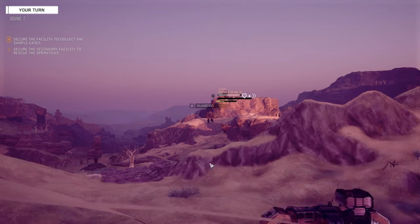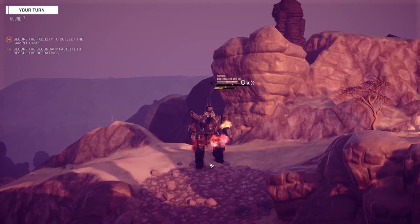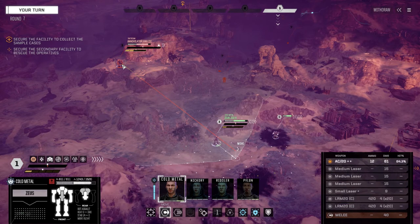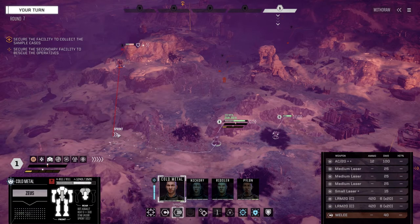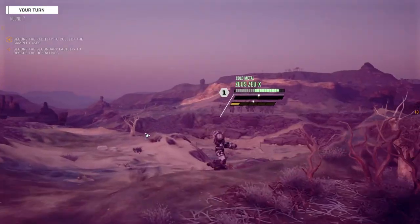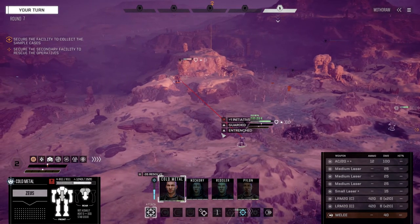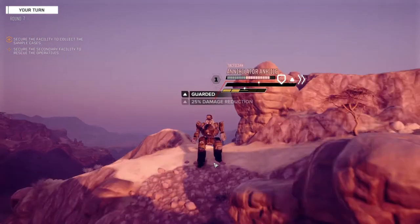Okay, we're going to target this guy. We're going to worry about that 90-ton mech but just not right now. Okay, he's marginally unstable. Out of range for the LRMs — what if we sprint over here? Stay hidden from those other guys. I'm going to Vigilance so we can go ahead of this guy next turn and remove our instability, then target this guy with everything to make him unstable. Nice.